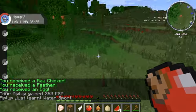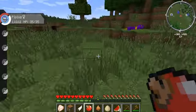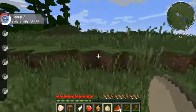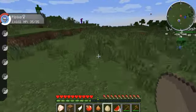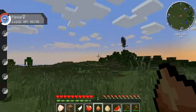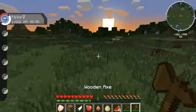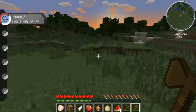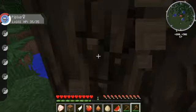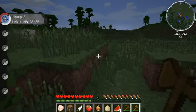Ooh, an egg! I could probably get a chicken. Should I throw it to get a chicken, or should I wait until I have the other materials to make a cake? I'll wait to throw it. So where should I build a house? There's a forest over here. Let's chop some wood and I will be right back once I have the materials for a house.